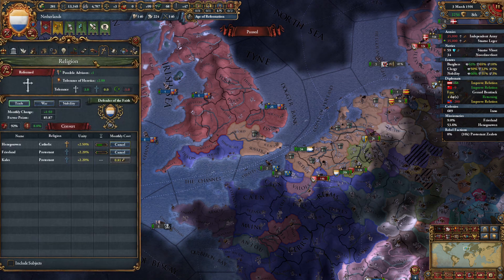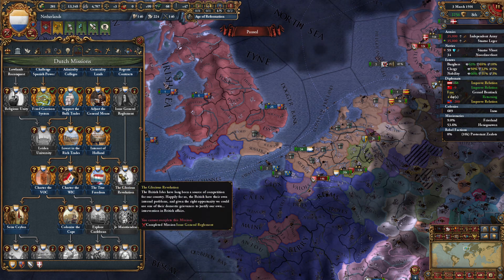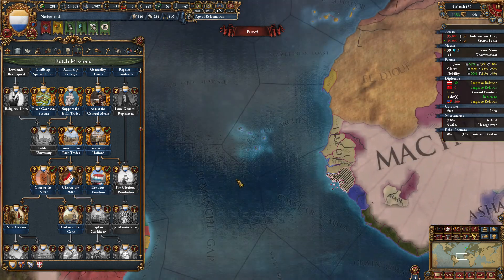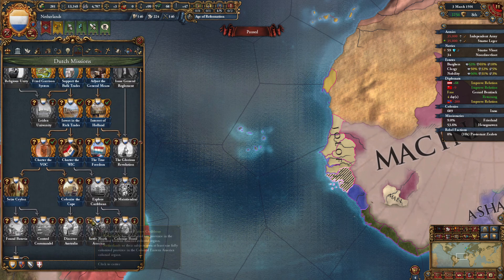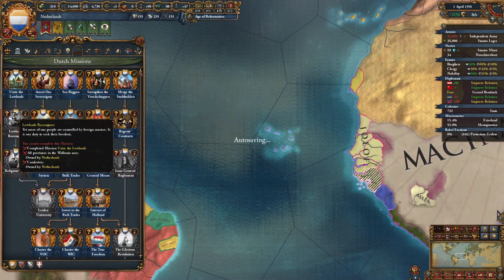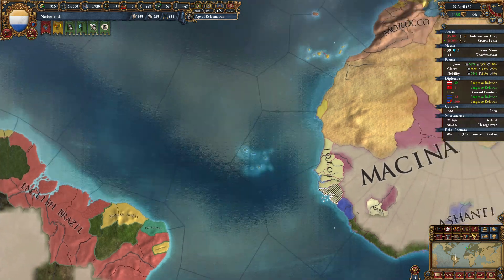I'm just going to make our way over to London. True federation — what do we need? I already have it. We need to own the coastline here. Trade steering plus 10%. So now we're just doing colonial stuff. Unite the low limbs — okay, 250 ducats. That's a small drop in our bucket. Straight strength versus heretics — nothing too interesting there.